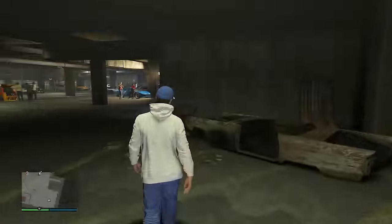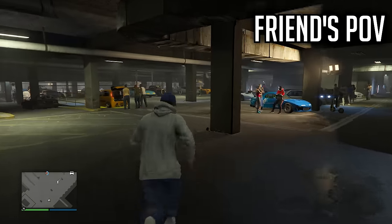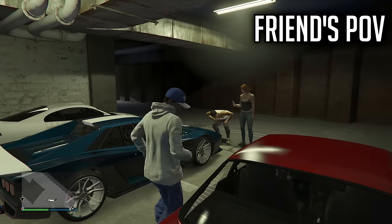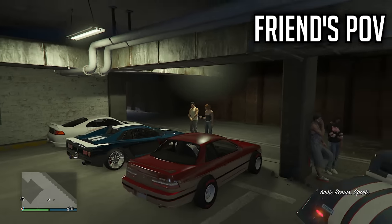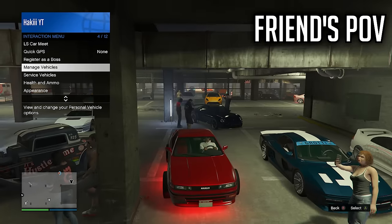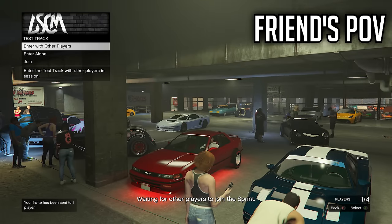I'm going to show you what the friend needs to do briefly, because he doesn't really have to do all that much. Then I'm going to switch to our point of view — the person getting the vehicle. Shout out to my friend Jason for helping me out with this. All we're going to do to start off as the friend: get any personal vehicle, go inside of it, then open the interaction menu, go inside of LS Car Meet, and hover over sprint.